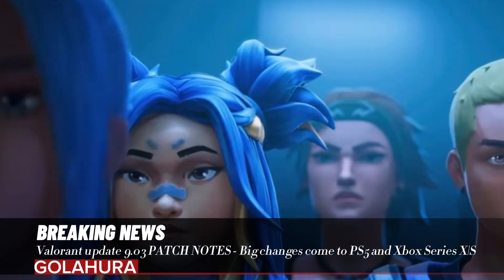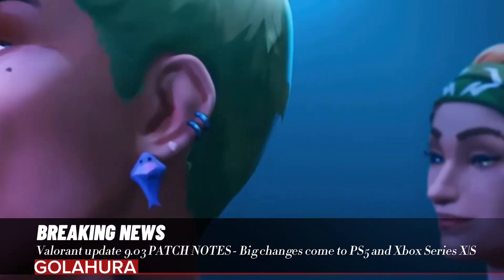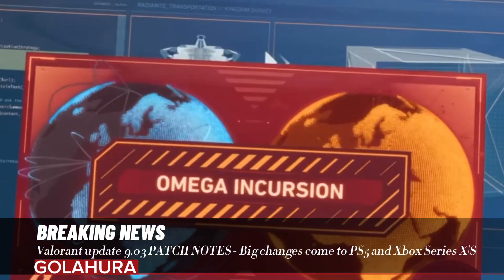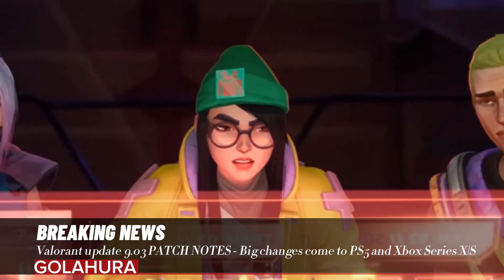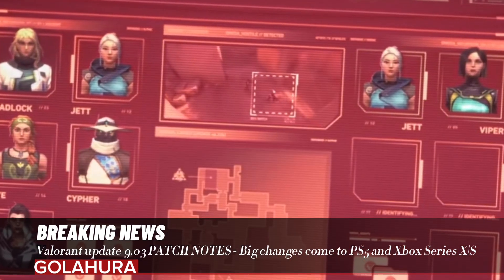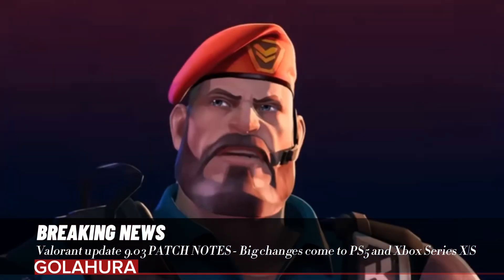Speaking of consistency, Riot has also made improvements to how overlapping interactable objects work. This includes Cypher's SpyCam, which will no longer prevent you from attaching to a rope if you're directly looking at it. As you can see from the patch notes further down the page, Riot has improved the performance of ISO's Kill Contract ability. That's on top of a ton of bug fixes across various maps, including Abyss and the Range.